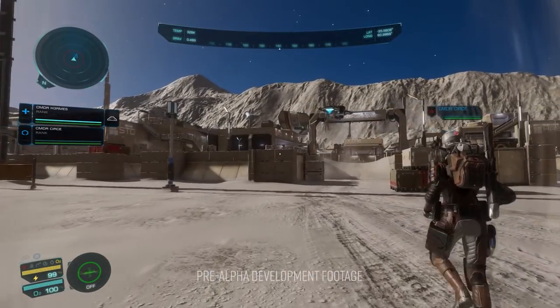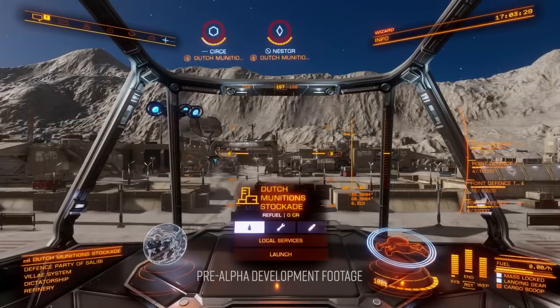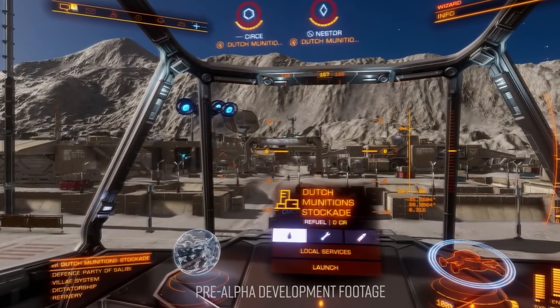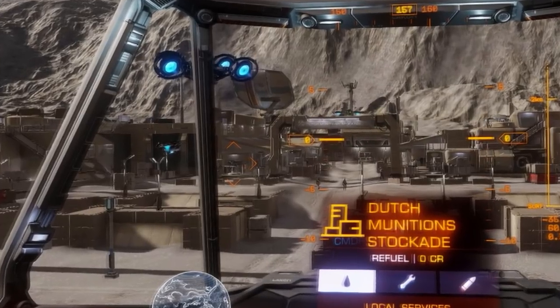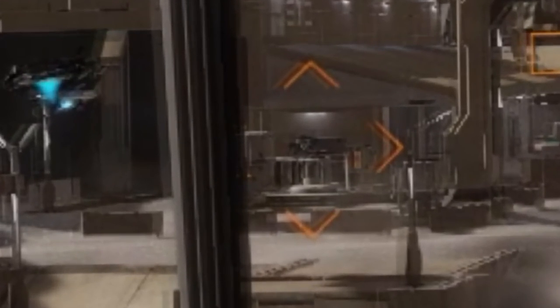The next shot is back in the cockpit of the ship and there's actually something potentially huge shown here. The ship is showing a ground-based gun emplacement as a target on the left hand side of the HUD. If this means what we think it does, we may well — finally — be able to target ground-based weapons from our ships before they start firing at us, something that is currently nigh on impossible.